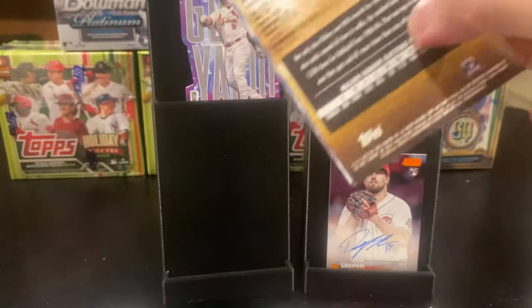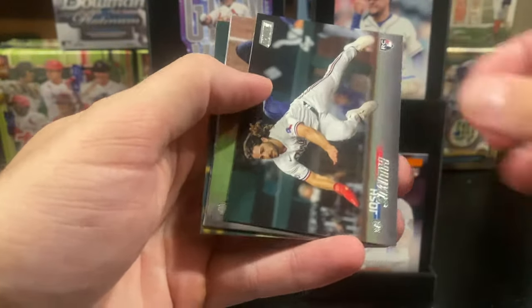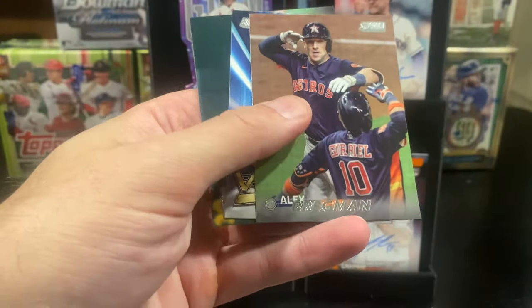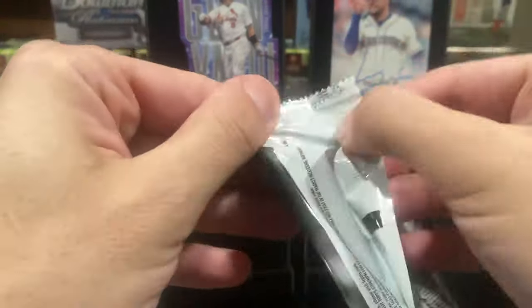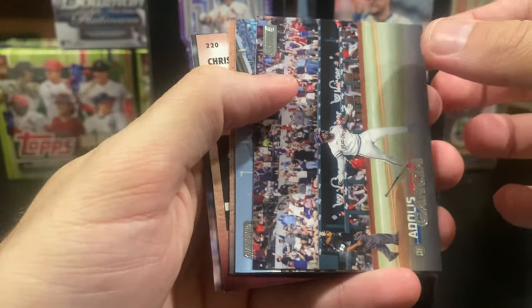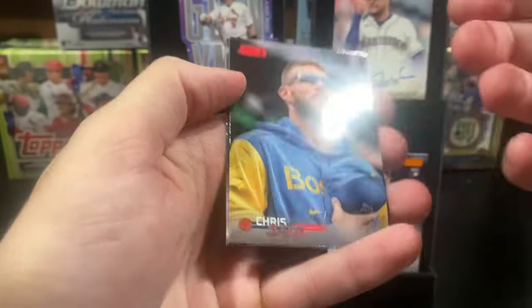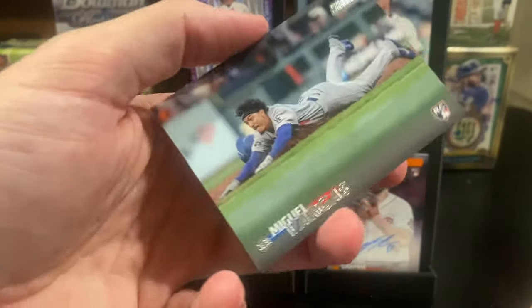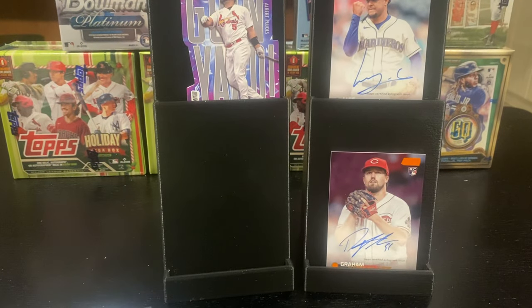So this is a good rip. That made it. Julio Rodriguez — I was hoping to get his base as well. Josh Smith rookie, Alex Bregman, Luis Robert insert, and Rickey Henderson. Last pack of box six: Adolis Garcia, Aaron Judge base, Andrew Vaughn, Chris Sale red foil, and Miguel Vargas rookie. What a pull there — one of five, one of five. Awesome.